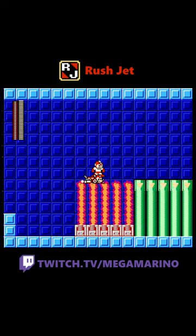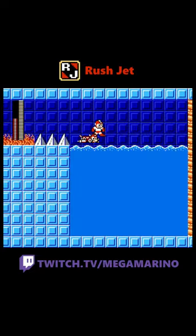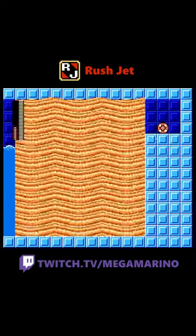Rush Jet is so good that you can let him touch fire beams, electric beams, lasers, spikes, lava. He even works in the water like Rush Submarine and even goes through sand.